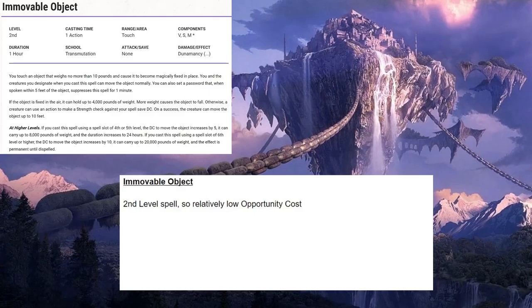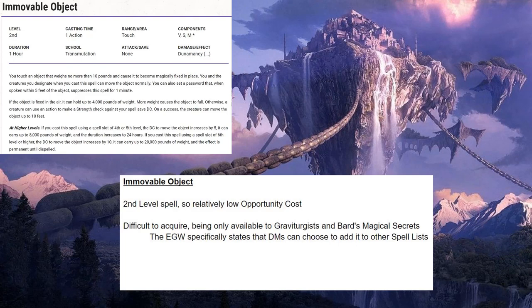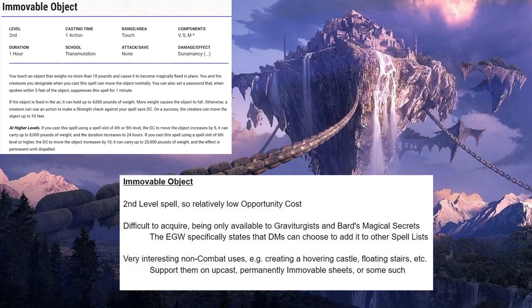Immovable Object is only a second-level spell, so relatively low opportunity cost. You get this spell pretty quickly and there's not a ton of amazing spells that compete with it. It is difficult to acquire — it's only available to Graviturgists and to Bards through Magical Secrets, although the Explorer's Guide to Wildemount does state that DMs can choose to add these spells to other spell lists, so it's at their discretion. You can always ask. The spell does have some very interesting non-combat uses — for example, you can use it to create a hovering castle or floating stairs. You just upcast the spell and create permanently immovable sheets or some such.